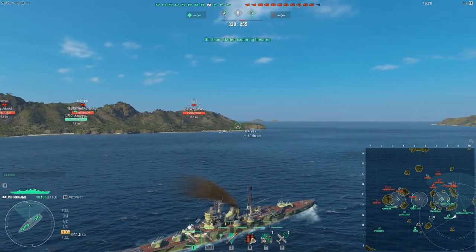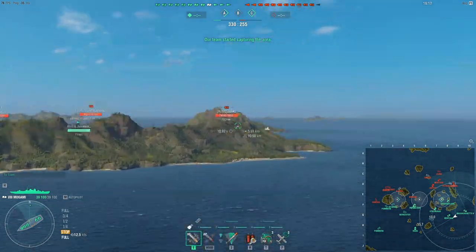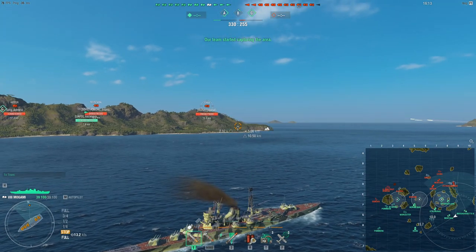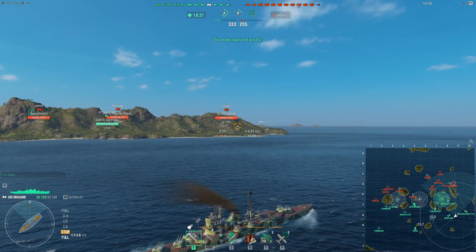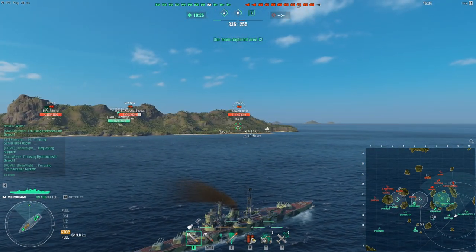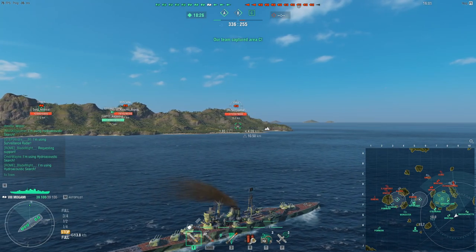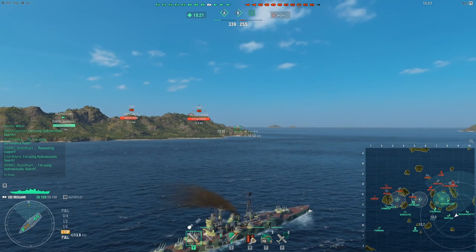And that's: A, staying alive; B, dealing as much damage as possible while staying alive. And it's a lot harder than it sounds. Because Mogami has 27mm plating across the board, a huge citadel, and a very easy ship to punish because of the weird citadel shape that means you eat citadels from every angle. Mogami is kind of like the Pensacola in terms of survivability. Everyone loves shooting the Mogami because it's so easy to kill.